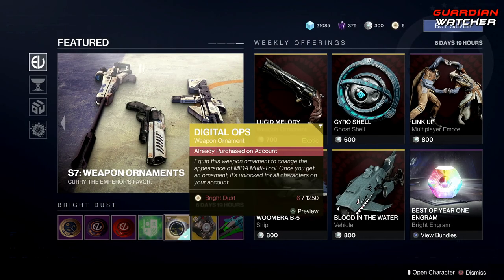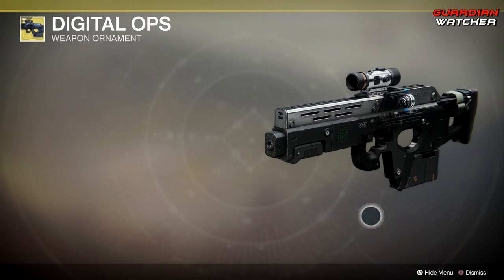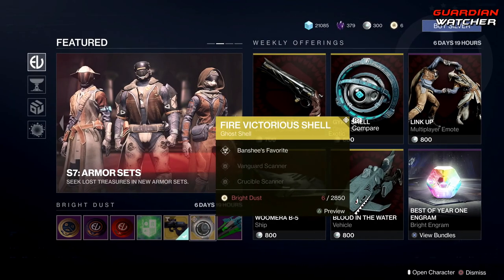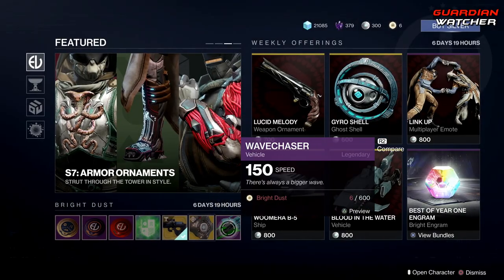Then we have the Digital Ops ornament for the Mida Multi-Tool — I actually like this, looks pretty cool. Then we have the Fire Victoria shell. And last but not least, the Wavecrasher.